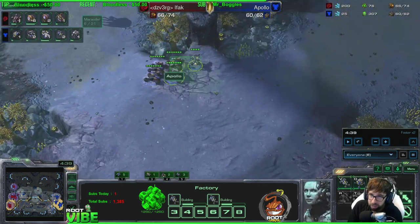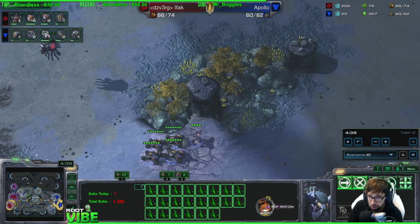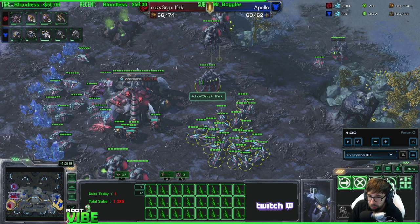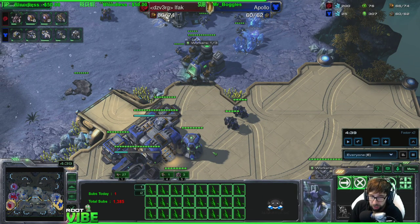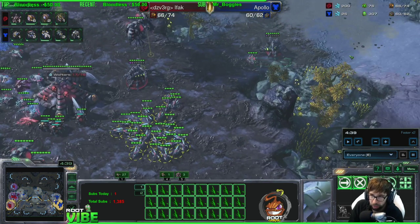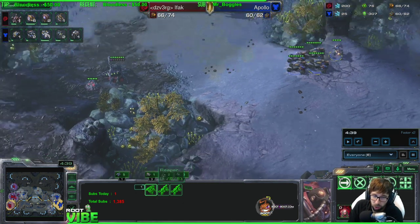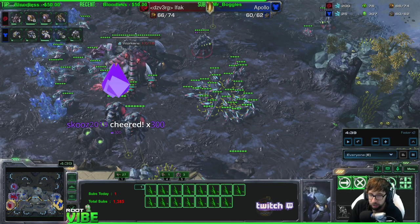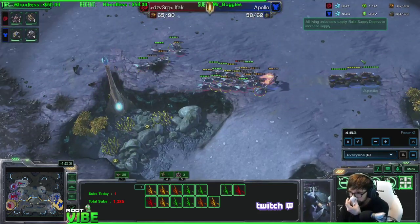The best thing if you ever find yourself with a lot of lings and you realize you read it wrong — he's actually going for hellbats and you don't have banelings — counter-attack his base with your zerglings. Just run across the map, go kill his SCVs. And then try your best to make something better if you can — start making roaches or more queens. Because if you just send your lings into eight hellbats with a medevac, you're gonna watch them all get barbecued. The medevac is just gonna heal all the damage your lings did and your lings are immediately gonna die.